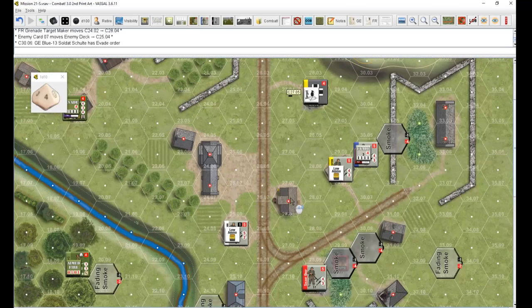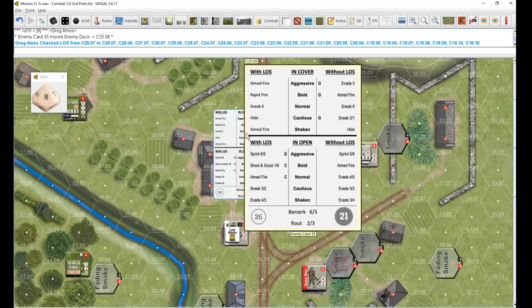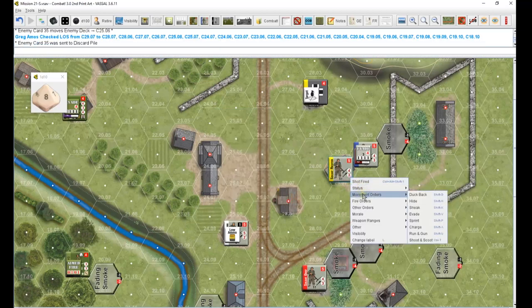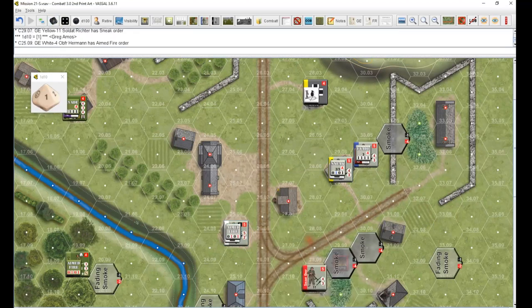That's Blue's initiative. Still need White - this guy is in building five eight, he's going to fail. He's in cover and he has no LOS. Sneak six, which will be a sneak two three. He's heading out too - didn't like that grenade firing up next to him. Down here we have White in cover - he's going to have aimed fire. That's going to be their initiative.